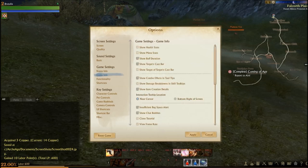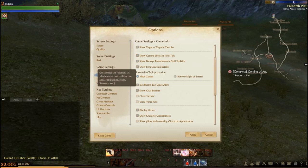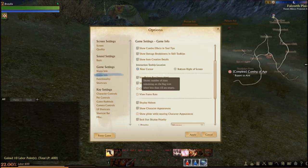Game info options include show health stats, show mana stats, show buff duration, show target's cast bar, show target of target's cast bar, show combo effects in tooltips, show damage breakdown in skill tooltips, and show item creation details.